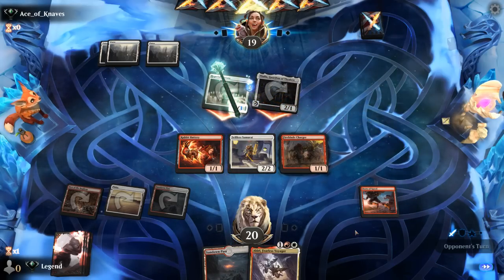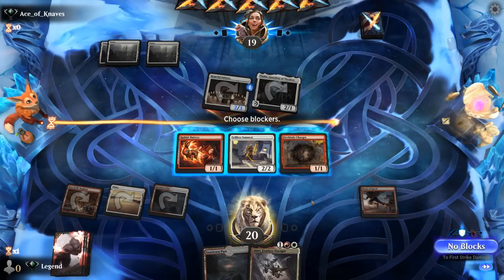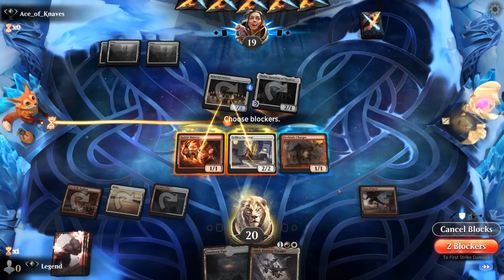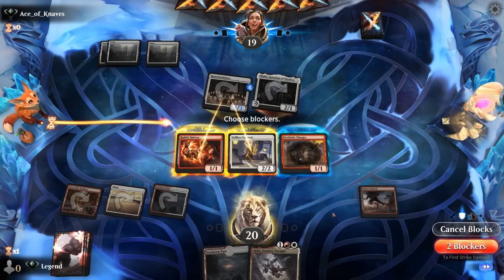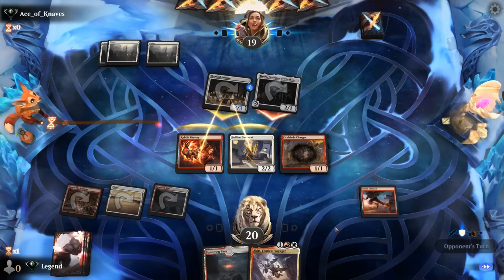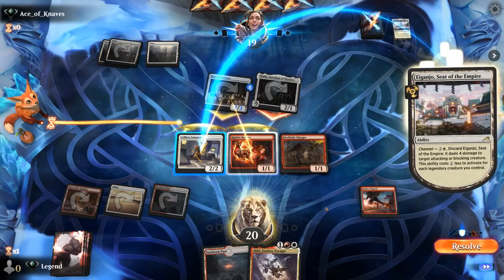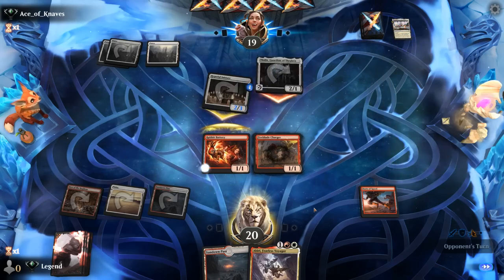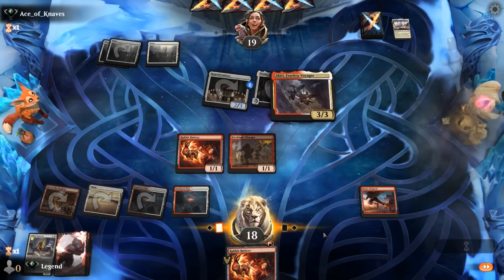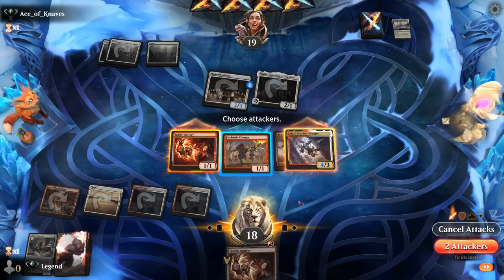Both creatures attack. I'm fine setting up a double block. Given that we have a boots of speed, I'm not too attached to the Rapid Battery, so maybe double block like so. Could also jump Thalia and essentially trade for charger, but also want to make sure we have enough creatures left to equip with Akiri in case of more removal. It's gonna be a Night of Blades taking out Samurai — just make our battery indestructible, not the end of the world. Now Akiri — might as well equip Akiri itself and keep charger back to maybe trade for Thalia.